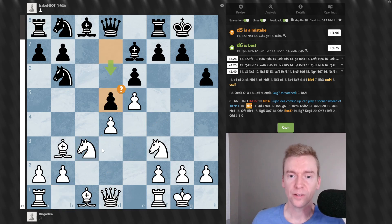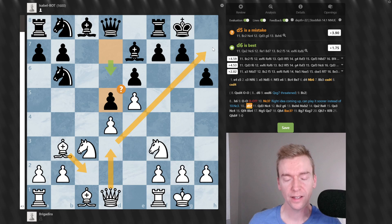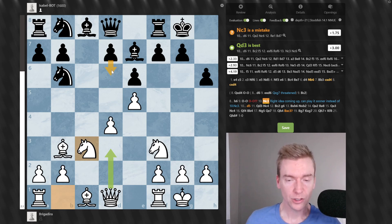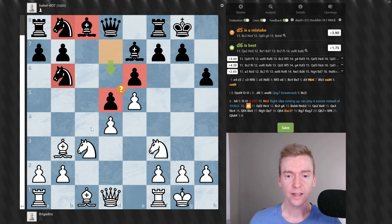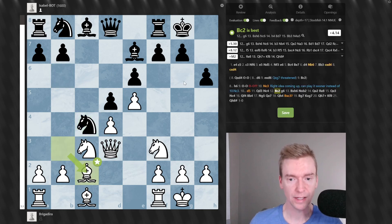D5 by Black gets a question mark because when one side is going all out for an attack on a flank, the best way to counter is to play quickly in the center. Black's king is about to get attacked, so she should try to open up the center — Isabel should play pawn to d6 and try to trade off the e-pawn, eliminating some of the pressure White is putting on the center. D5 closes things up, leaving the bot in trouble, as pieces are all trapped on the queenside. Queen to d3 by White, Knight to c4, and now we see this idea come to play.